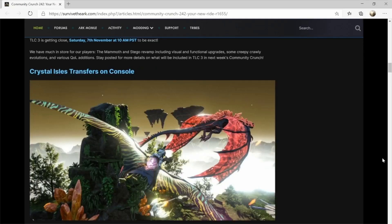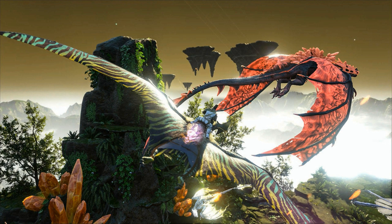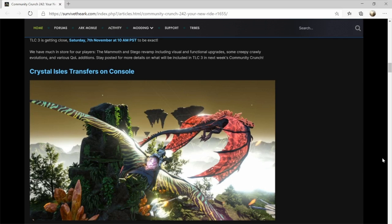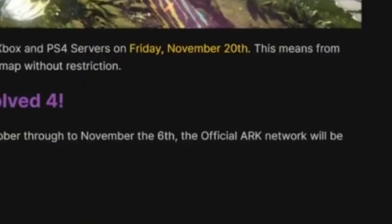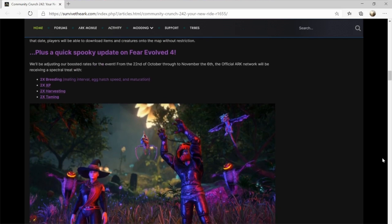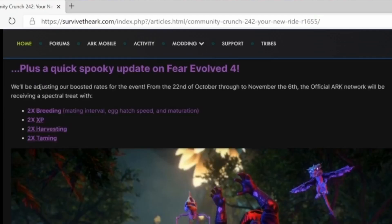Transfers will finally open so you can download all your overpowered dinos and go to town on other tribes. That happens on official Xbox and PS4 servers on Friday the 8th of November.